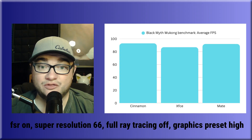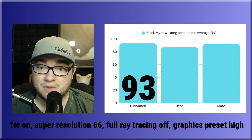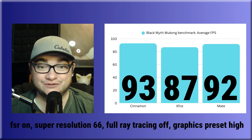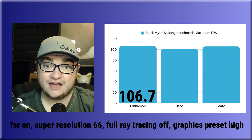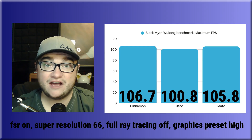In the Black Myth Wukong benchmark tool, Cinnamon actually takes the lead in average FPS after 6 passes, getting 93 frames per second. Mate comes in second with 92 frames per second, and XFCE has 87 average frames per second after 6 passes. For max FPS, we have Cinnamon rocking 106.7 FPS, XFCE getting 100.8 FPS, and Mate having 105.8 FPS, all after 6 passes.